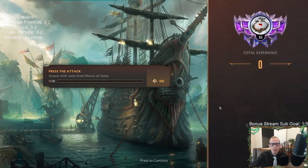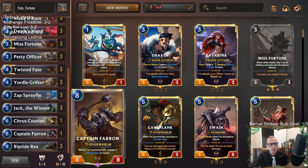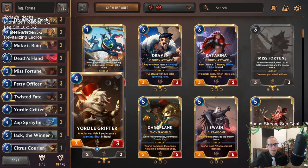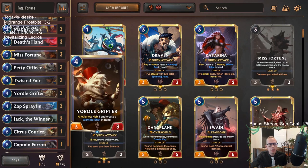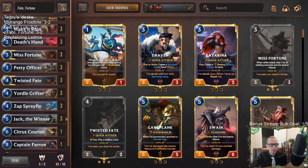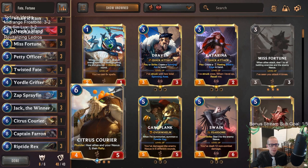So we went 3 and 2, but I honestly really liked this version of Bilgewater Noxus. I liked our top end. I could see playing 2 Captain Farrons instead of the Citrus Courier, but you've got to worry about your Noxus cards — you really never want Yordle Grifter to miss. I like how 5 of our 6 Noxus cards are grabbable by Zap Sprayfin — that happened a couple of times, grabbing Noxus cards with Sprayfin to make it even easier for Yordle Grifter to hit. We had Death's Hand and Ravenous Flock a whole lot. Citrus Courier also helps you against aggro decks — I like that card.